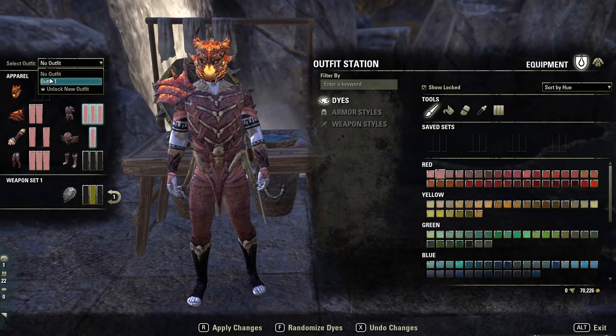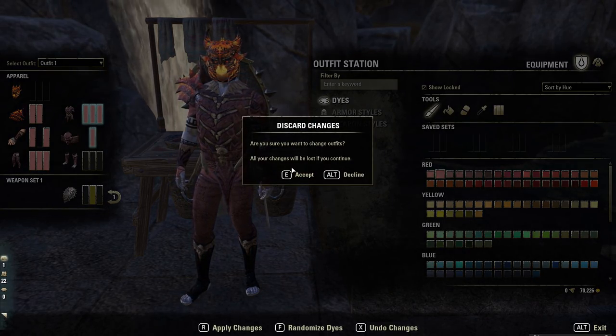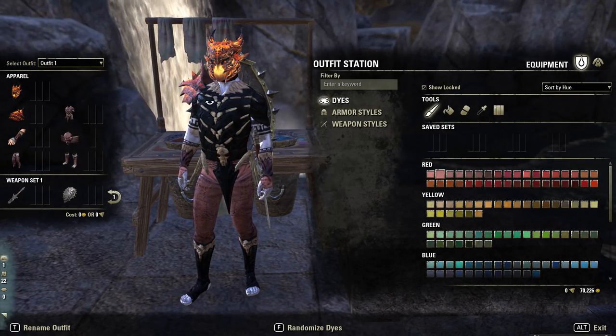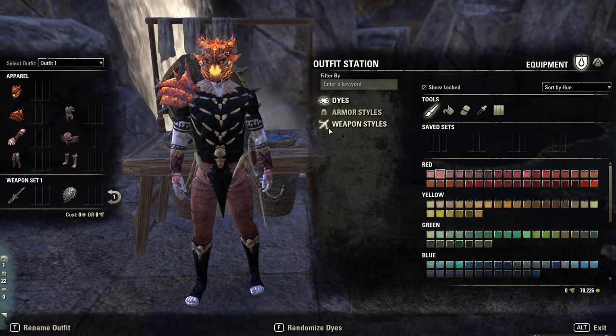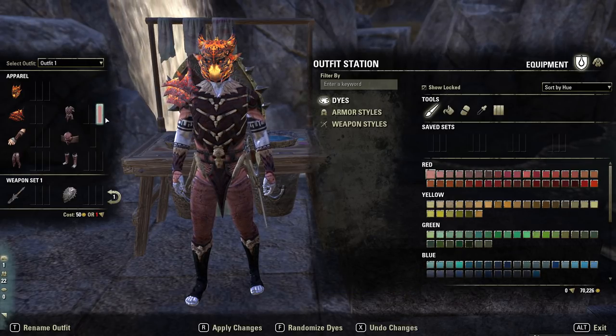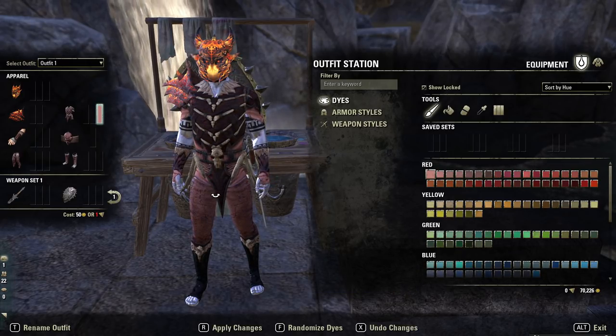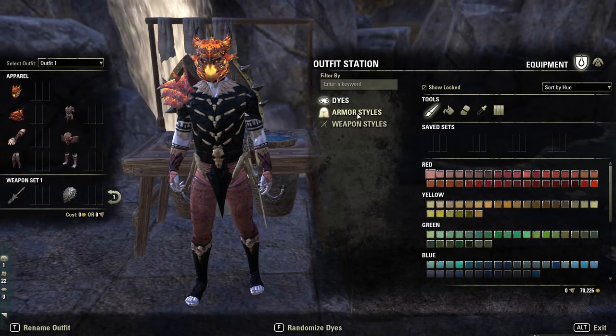If you want to do an outfit this will cost you gold, but very very little in terms of changing color. What you'll need to do is at the top left of your screen you'll see the outfit option. Go on to outfit one and that will activate your outfit, and that is where we can start to change armor styles, weapon styles and dye this stuff. When you are now dyeing that armor it will cost a little bit of money if you choose to change the look. So just keep that in mind.